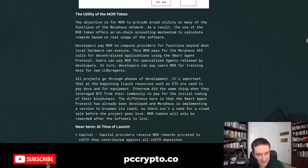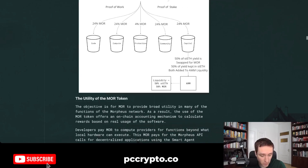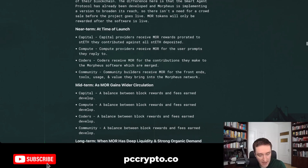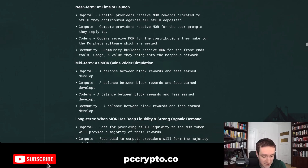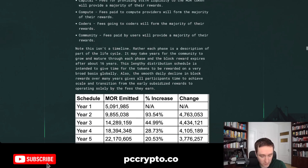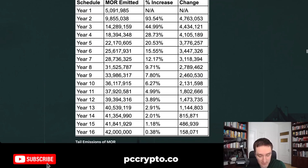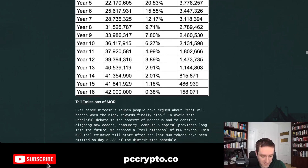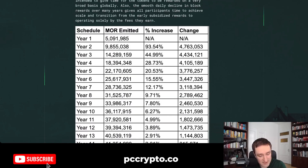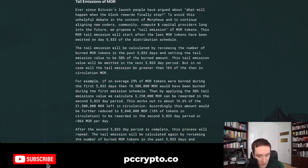The token utility is basically an accounting mechanism to calculate rewards, but it will also be used within the network more broadly. You can see how as MOR gets wider circulation it will be used in the near term, mid term, and long term. The first year will see 5 million MOR tokens emitted, and by year 16 the total supply of 42 million is reached. The emission schedule is similar to Bitcoin halving — a tail emission that starts large and gets slower and slower over time.